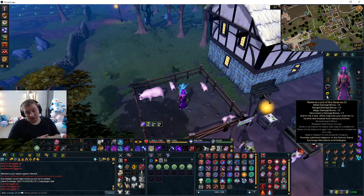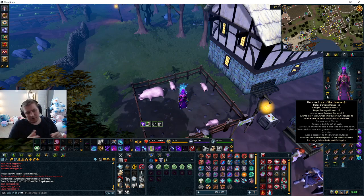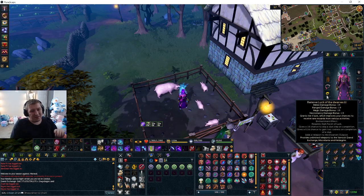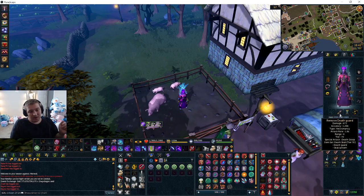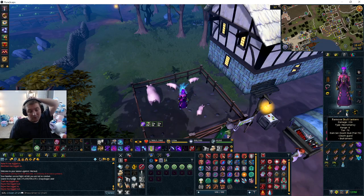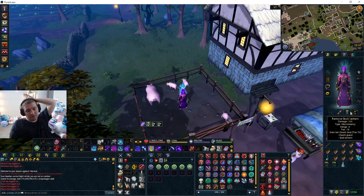I might actually make that the tank armor, which doesn't require it. If you don't have luck of the dwarves, I wouldn't really worry about it — it's just a ring that increases the drop chance by about one. So if it's a one out of 100, it's just one extra chance. If you have it, bring it. Tier 70 death guard and tier 70 skull lantern — if you have tier 60, you'll do fine as well. Tier 70 is just not far from level 65.